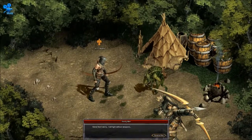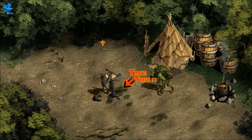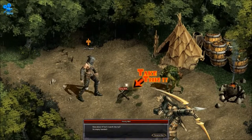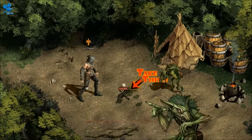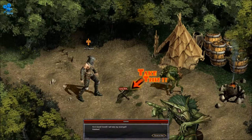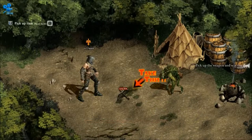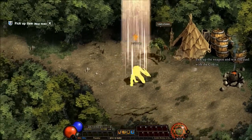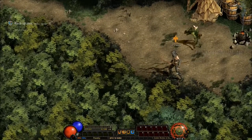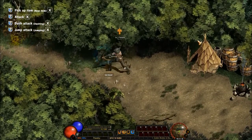Young man: 'Don't worry, I will fight without weapons.' Oh, he's putting his bow down. Young man: 'How about it? Isn't it worth a try? I'm empty-handed.' Goblin: 'Good. I will take my revenge.' I'm not sure what he's got to take revenge for. All right, pick up the weapon and win the duel. This guy's just a freaking cheater.